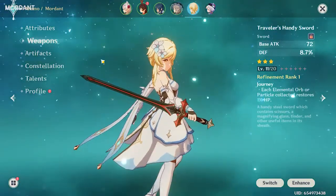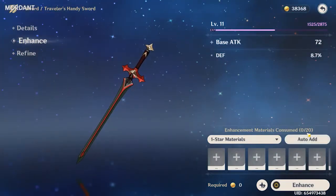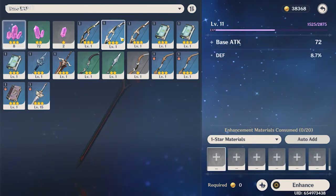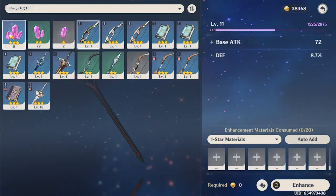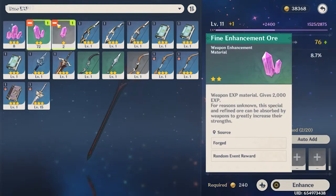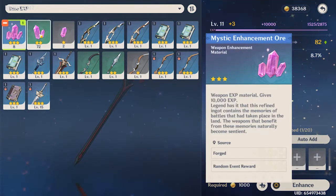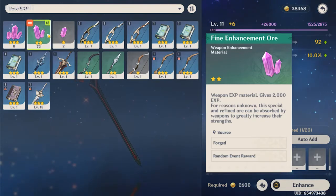Optionally, you can press Enhance on the weapon. It will take you to the weapons upgrade screen with empty squares. Click any empty square and a tab appears showing the different materials you can use to level up your weapon. You can use other weapons or enhancement ores. There are three types: Mystic Enhancement Ores give 10,000 XP, Fine Enhancement Ores give 2,000 XP, and regular Enhancement Ores give 400 XP. I recommend using Fine Enhancement Ores. Keep increasing the count until you reach plus nine, which brings the weapon to level 10.